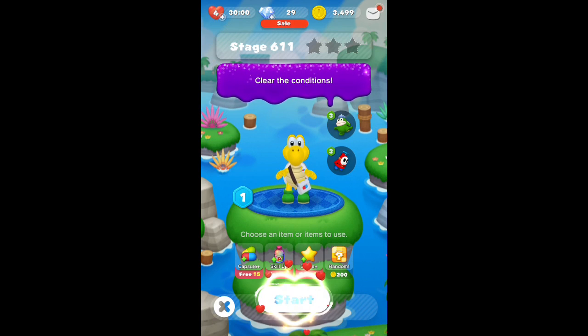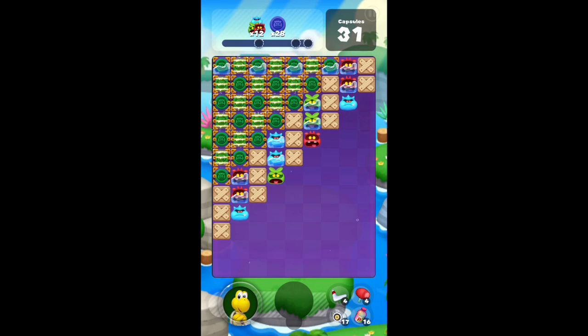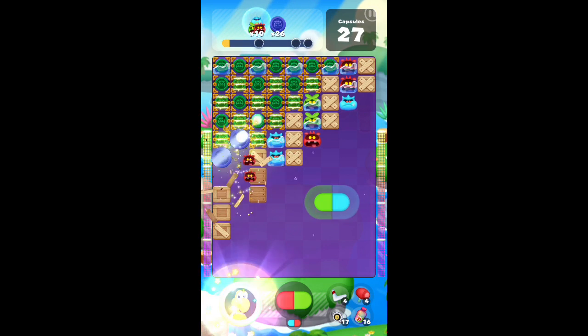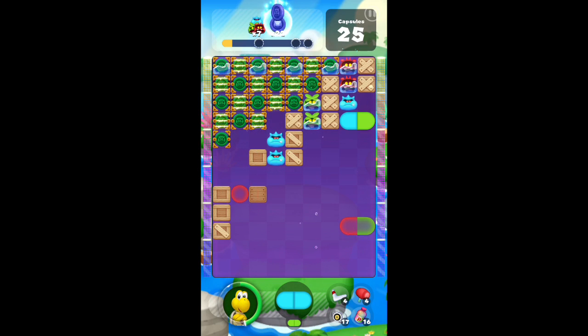This first level we had an alright time with — took a couple of tries, just two. Koopa Troopa doesn't really come in handy here because he only breaks blocks and can get rid of some viruses in the meantime. For this level you're getting rid of all the blue coins, which are mostly under the electric boxes, so basically you have to get rid of all of them.